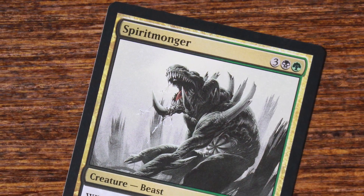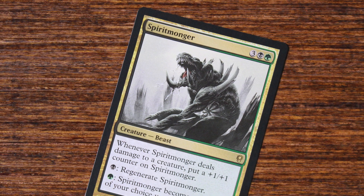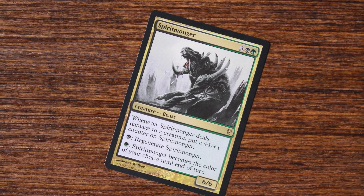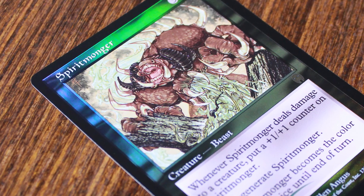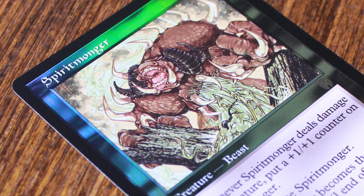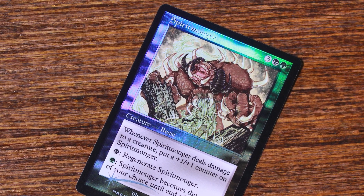It's unfortunate Spiritmonger never saw a return to the Standard format, and what's even more surprising is that the card isn't even legal in Modern. If it were legal in Modern, would the creature even be good enough to hold up against the creatures we see today? Probably not, since as of 2022, Spiritmonger is pretty much a bulk rare. Despite it being valued under a dollar, the original Apocalypse foil version is actually worth a good amount of money, so be on the lookout for those versions as they can go for nearly 100 times more than its non-foil counterparts.